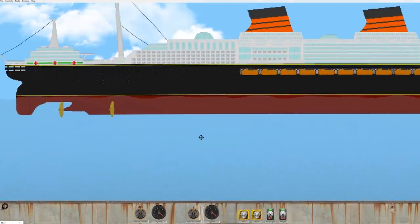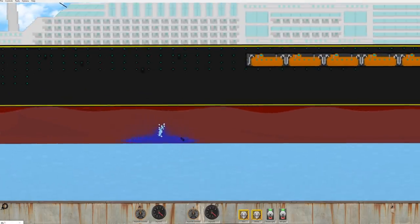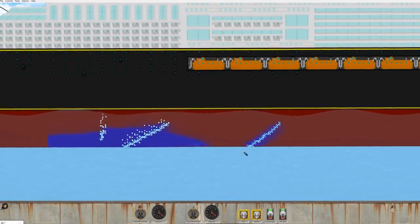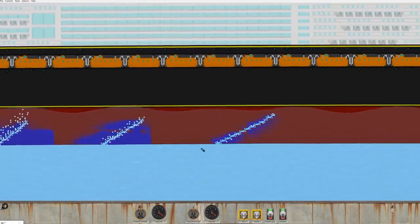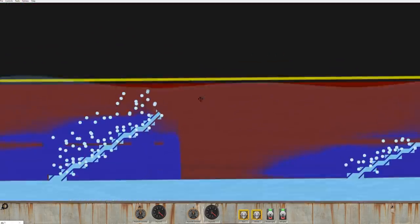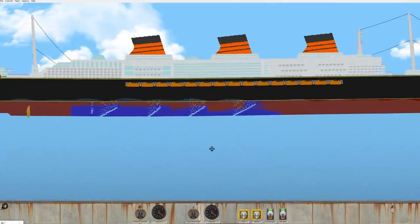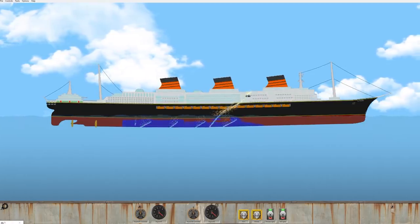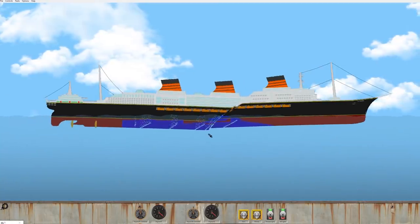I'm just kind of curious — how many compartments are down in here? So if I cut this, is it one giant one? It's kind of looking like it. There is separate compartments, but I don't think it really matters here. I can just chainsaw it in half real quick. So yeah, unsinkable ship's pretty sinkable.